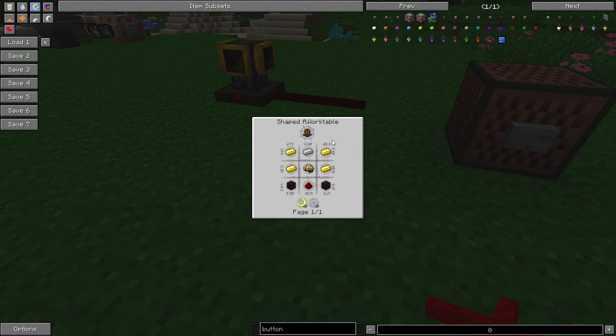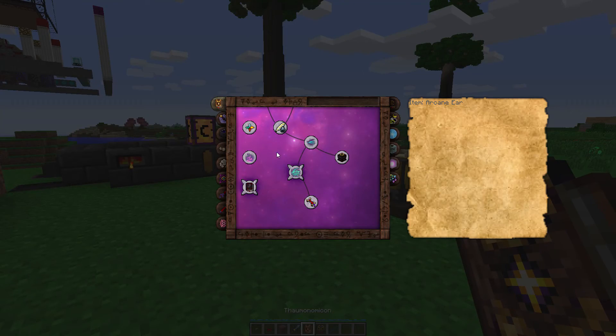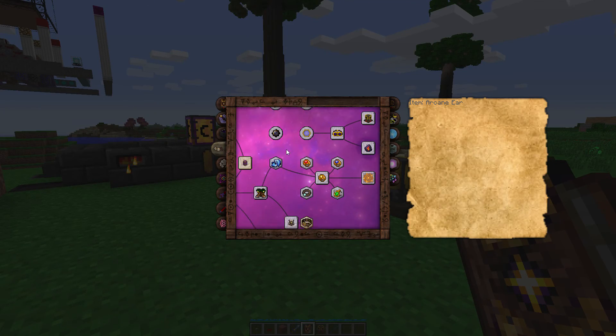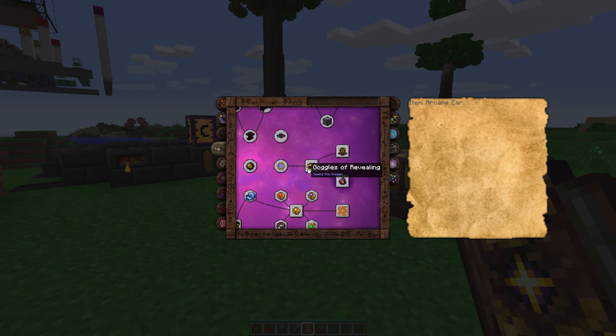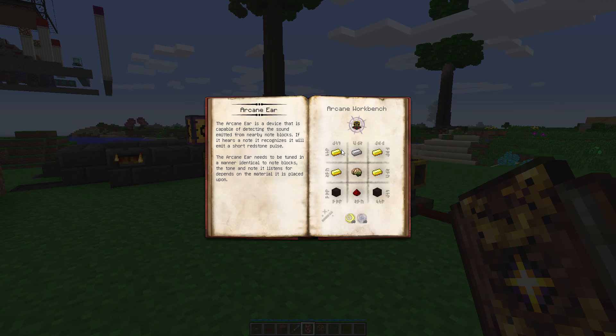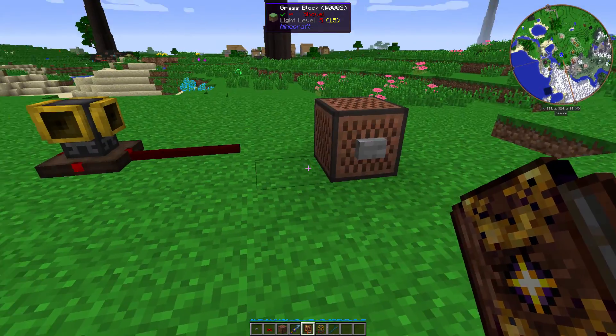In order to get the research for the Arcane Ear, it is in Artifice. There it is — it's by the goggles of revealing. Basically, once you research this, you'll be able to craft the Arcane Ear, just like everything else in Thaumcraft that requires research.